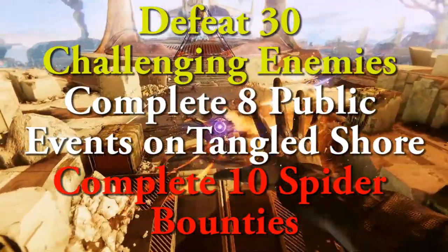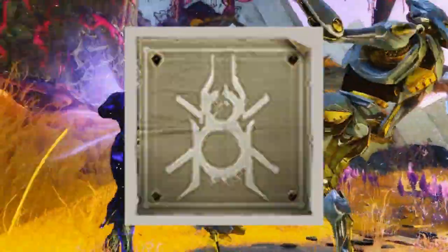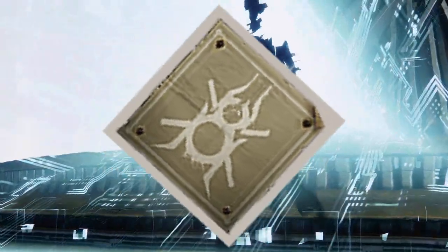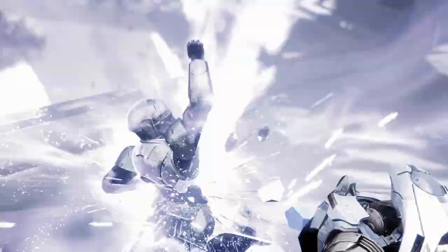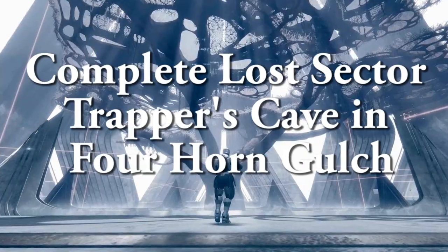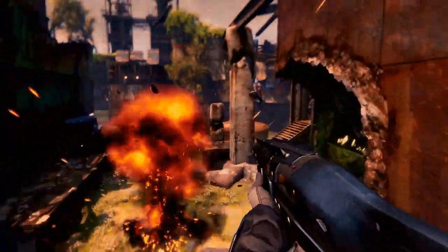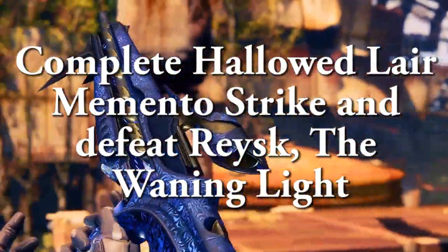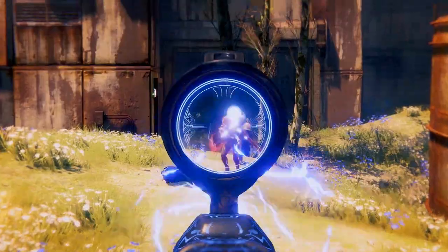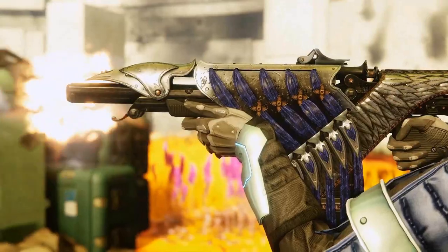Once completed, return to Spider, who will require you to defeat 30 challenging enemies, complete eight public events on the Tangled Shore, and complete 10 Spider bounties. A heads up on the 10 Spider bounties — definitely save some bounties the week prior, collect and finish them, then cash them in once you've hit this step. The next step requires completing the lost sector Trapper's Cave in Fourhorn Gulch. After that, you'll be completing the Hollowed Lair Memento strike and defeating Raze the Waning Light, which looks to be an augmented version of the Hollowed Lair strike with special modifiers and possibly special areas.